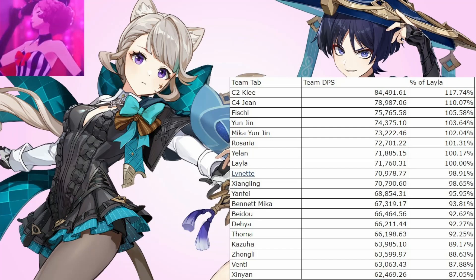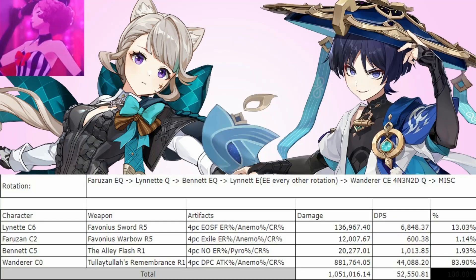Lynette also has the advantage of being an Anemo battery. This isn't super important with Wanderer, since Faruzan already has plenty enough battery for him. However, it can be very convenient in scenarios where you finish an Abyss Chamber early and don't have much energy on Faruzan. Lynette being able to front-load 8 Anemo particles will let you very quickly get Faruzan's burst back in those scenarios. And this is also excellent if your Faruzan isn't C6, since pre-C6 Faruzan can run into issues of not being able to burst every rotation. With Lynette as a battery, able to funnel 4 to 8 particles to her, you shouldn't have this issue.